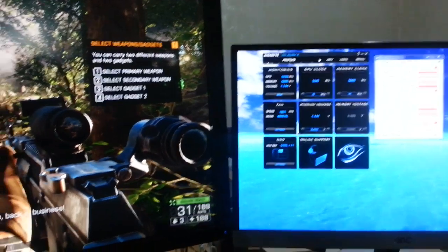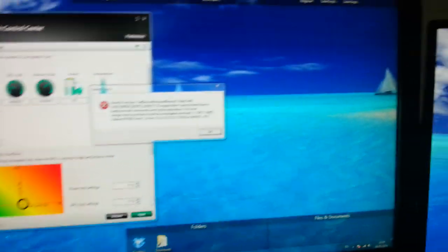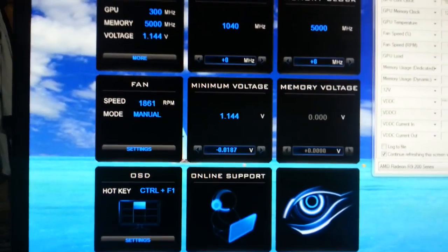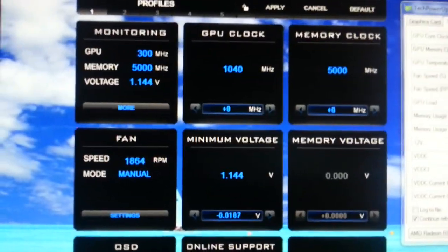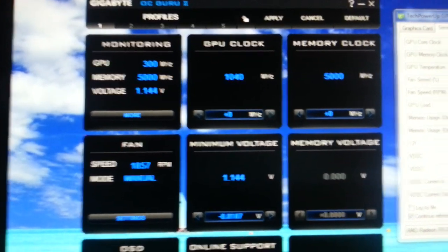You can see the flickering on all screens. There we go, we get the error. Now, if you look on the right-hand side here, the minimum voltage seems to be stuck at 1.144.